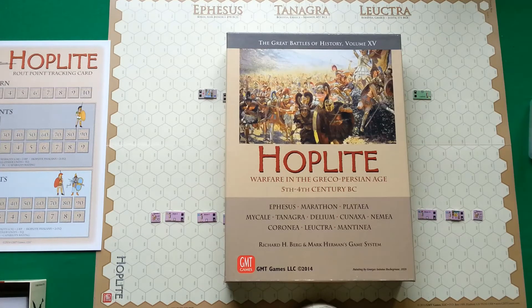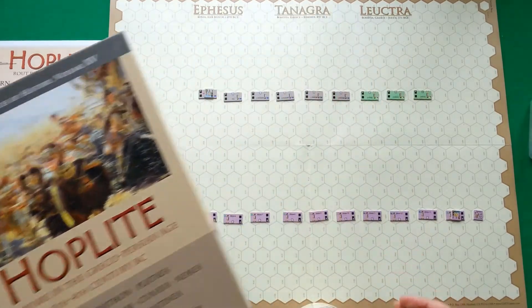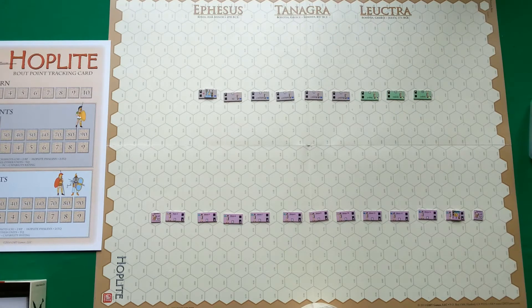Hello and welcome to a new video about war games. Today I'm going to play Hoplite, a warfare in the Greco-Persian age, 5th–4th century before Christ. This is a game of the Great Battles of History series and it is volume 15, but this is my first game of this system. My idea is to play the Tanagra scenario, a battle between Greek Athenians and Spartans along with some of their allies on both sides — a battle that should be played first in this game.